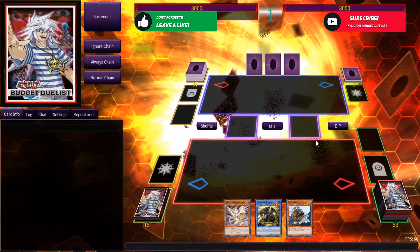Yo budgeters, welcome to episode 2 of the Megalith Combo Tutorial. In episode 1, I demonstrated the unlimited or infinite negate endboard. In this episode, as displayed in the thumbnail, I'll be ending with an Appaloosa and a Borrelsword Savage Dragon, with 3 negates or 3 counters, and 5 card destructions triggered by Fool.